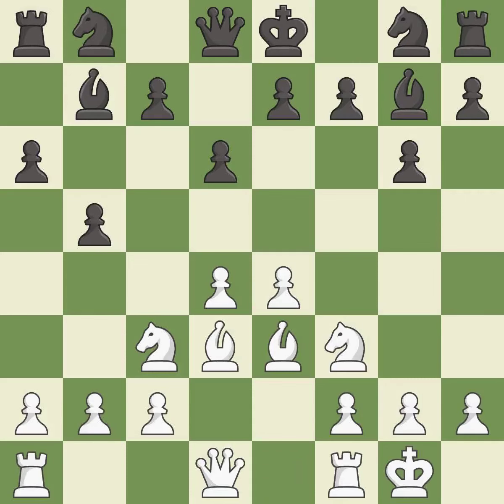Castling gets the king to a safer square, out of the center of the board, while also developing a rook. Castling kingside tends to be safer because the king is further from the center. It is best. This activates a knight by developing it off of its starting square. It is best.